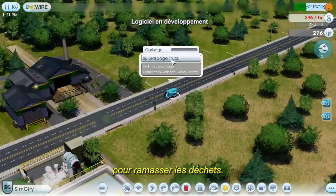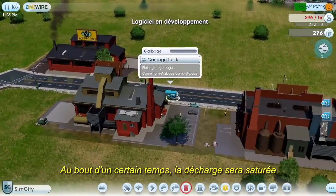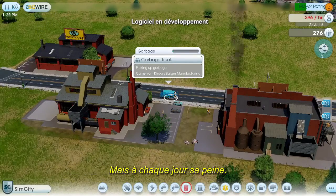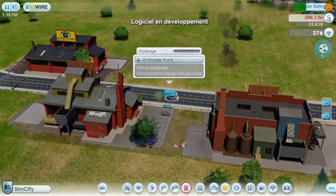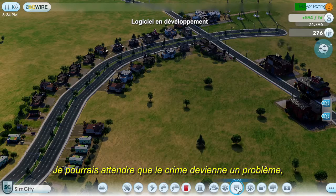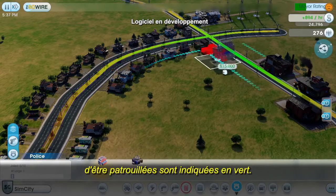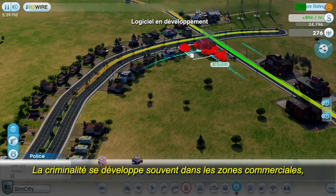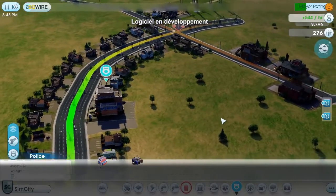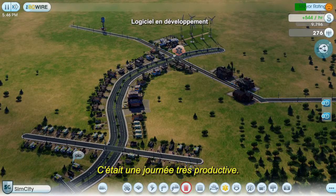Garbage trucks will drive around town, picking up garbage cans and dumpsters. When a truck gets full, it'll return to the dump and unload. Eventually the dump is going to fill up, and then I'll either have to expand it or start burning the garbage — but that's a problem for another day. I also need to keep my city safe, and my casinos are going to attract a lot of criminals. Crime problems tend to occur in commercial areas, so I'll put my police station over here. I now have all my basic services in place, and I'm generating a fair amount of money in taxes too. That was a productive day.